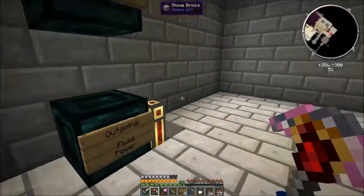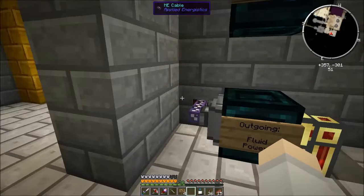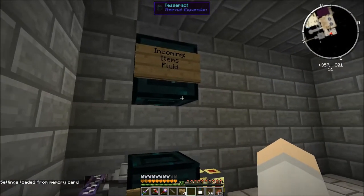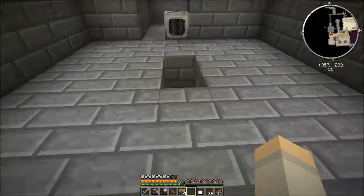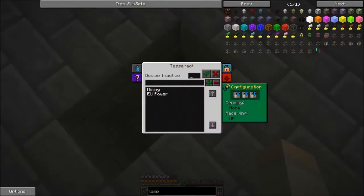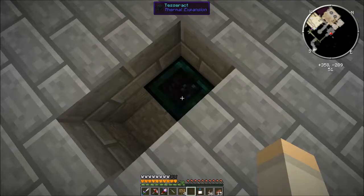We're going to need some power P2P networks - that should work. So this is the outgoing one that needs to output mob essence - it should already have it. We'll put the other part P2P there in the middle in a minute. That's also going to need an import to the AE system, so let's go set up another tesseract here. I should have another tesseract.